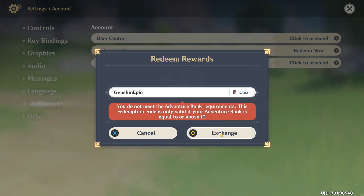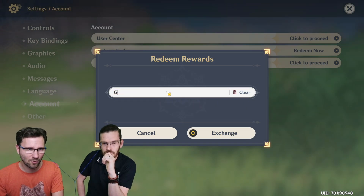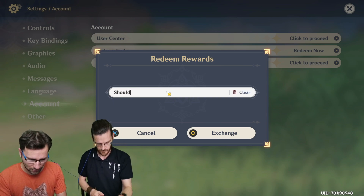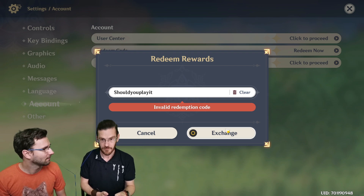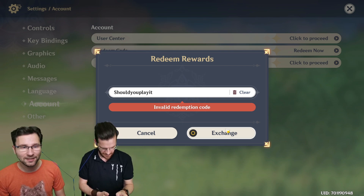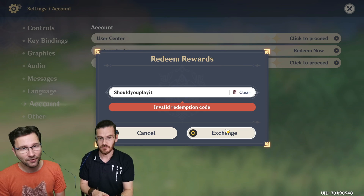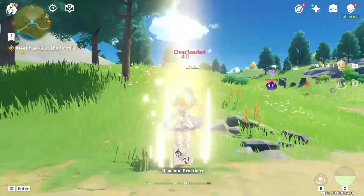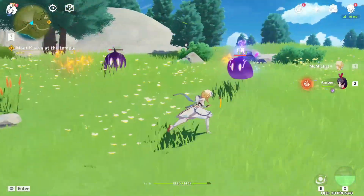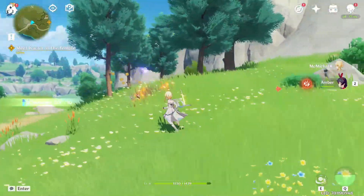The key phrase to enter is 'Genshin Epic'. We tried it but got an error — you do not meet the adventure rank requirements; the code is only valid if your adventure rank is 10 or above. So the code is real and works, but you need to be further in the game. If you have an account where you're much further along, please let us know what you actually get — we're really interested!